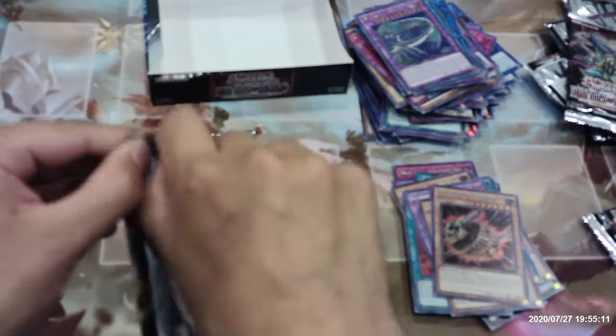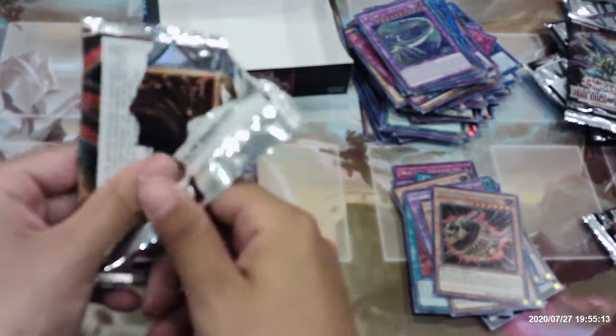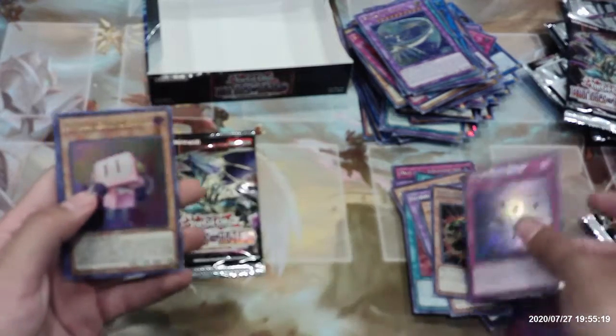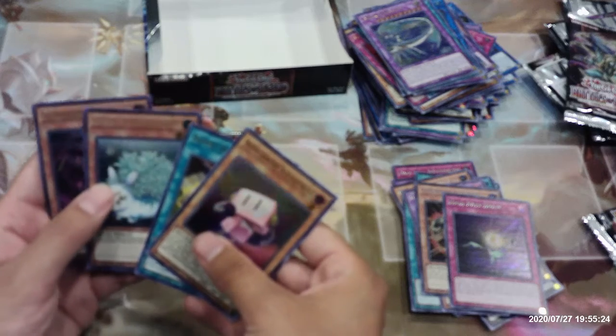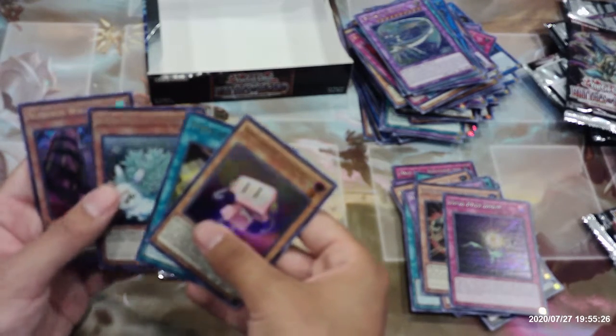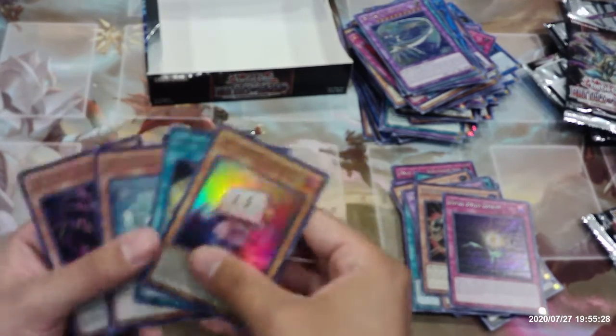Two packs left. High Rate Draw, Appliancer Socket Roll, Super All-In, another Kalantosa, and another Numeron Wall.